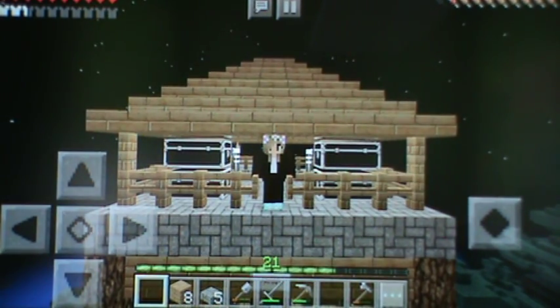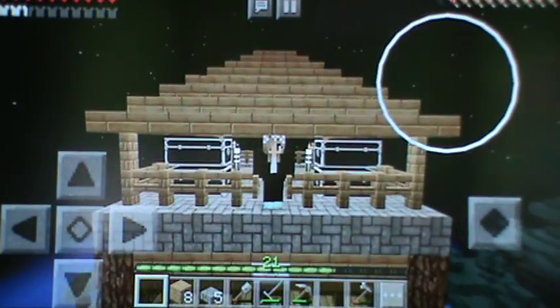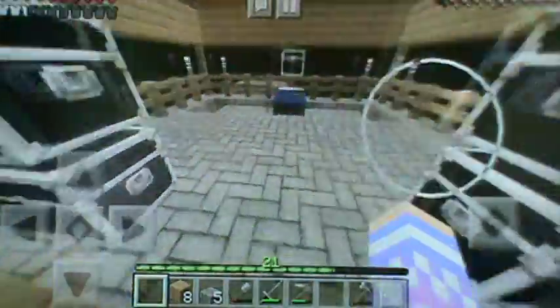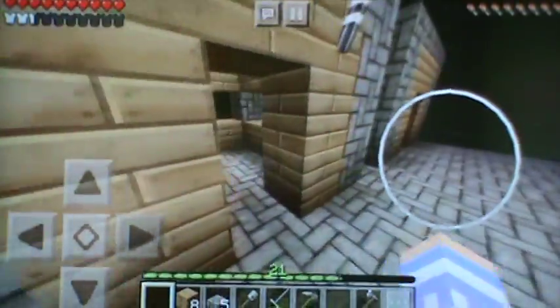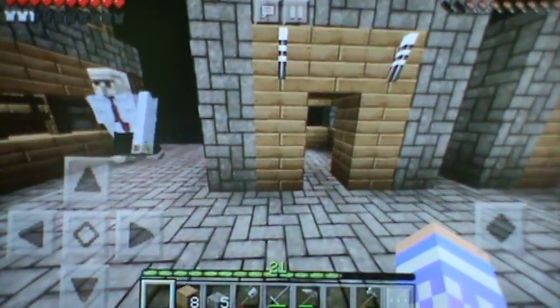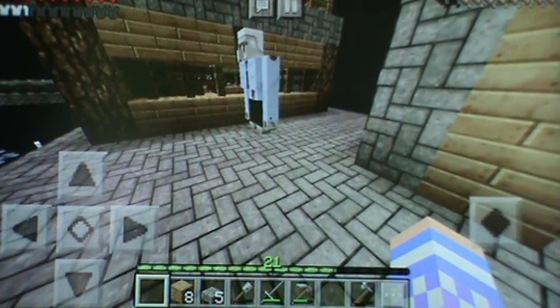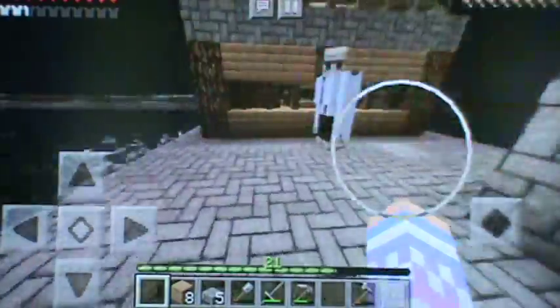Hey guys, it's me M4 and today we are back in Sky Island Season 2. I'm standing in my house, in my little roof. Last episode we started the village and I kind of changed it up a little bit. I made another house and I moved all the houses over one block so that I could have a little bit more room. I'm probably gonna add some siding on it and stuff too.